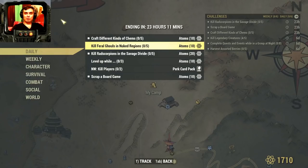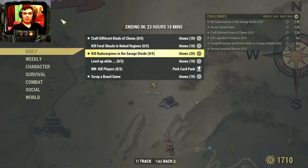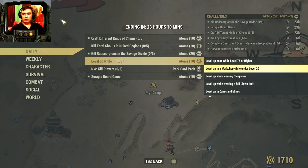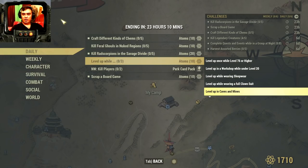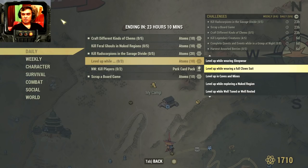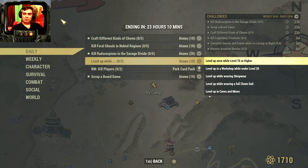These are the challenges I've marked that I'm definitely going to complete. In the daily section: craft different items at camp — craft five to earn 10 atoms. Then kill Feral Ghouls in a nuke region, kill five of them for additional 10 atoms. Then kill scorpions in the Savage Divide — this is one of the most annoying daily challenges. There are a couple of spots you can visit to find scorpions. Level up while completing any of three sub-challenges: level 76 or higher, at a workshop under level 20, wearing clown suit in caves or mines, exploring a nuke region, well-tuned, well-rested, wielding an axe, diseased, engaged in PvP, or intoxicated.